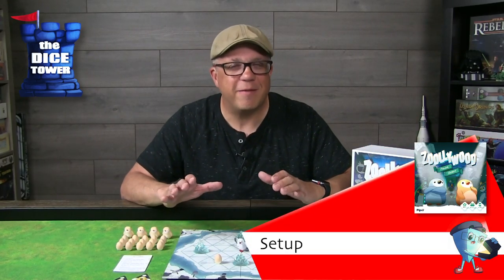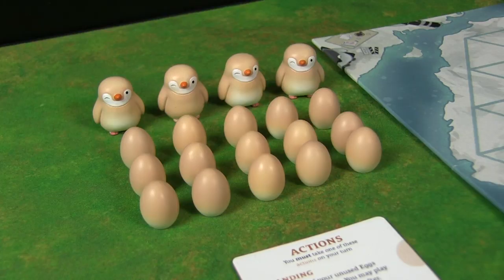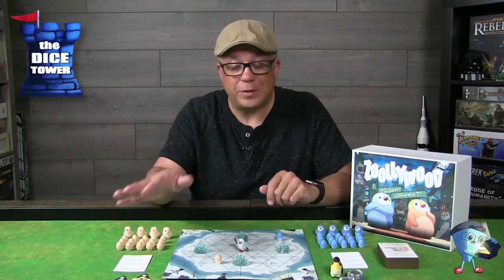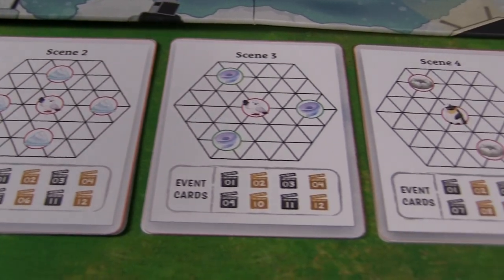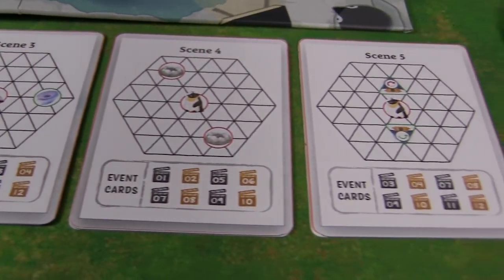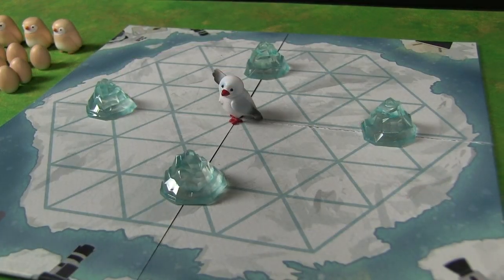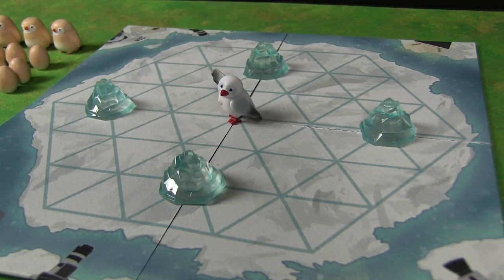Setup is very much meant to get you into the game quickly. Each player receives their own set of eggs and penguins — two different colors — and you'll randomly choose a start player. The interesting thing about setup is the scene cards; it is a movie you're making after all. You grab one of these scenes — in this case we've set up scene two. The card shows you everything you need to set up, excluding icebergs in this one, and it's important to note that we are using upgraded components for this video.